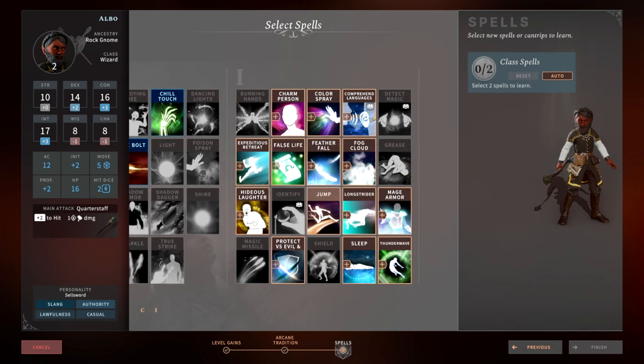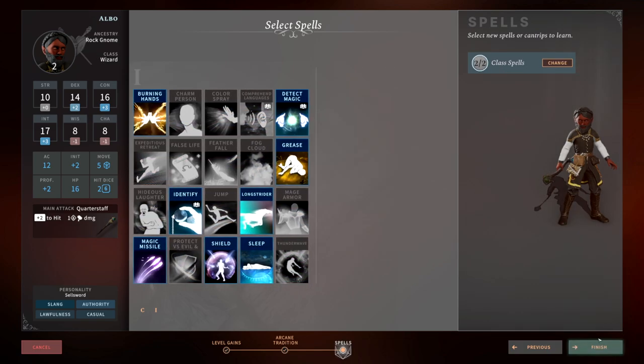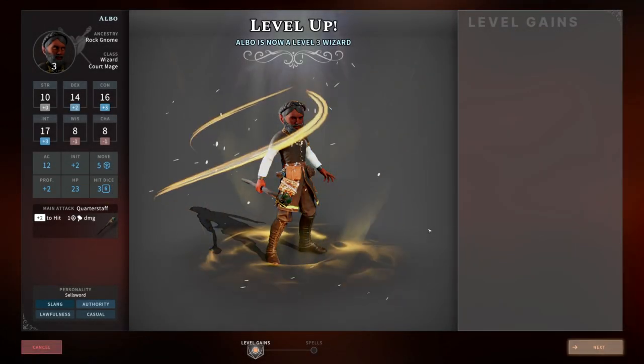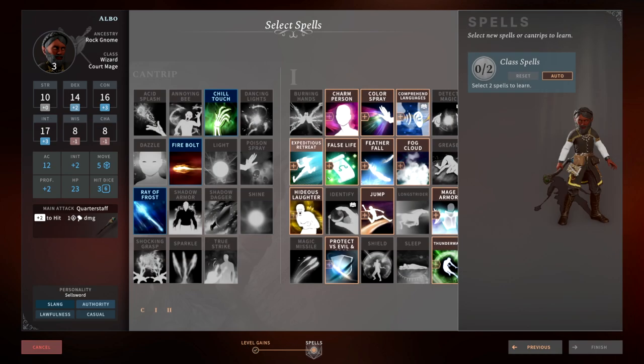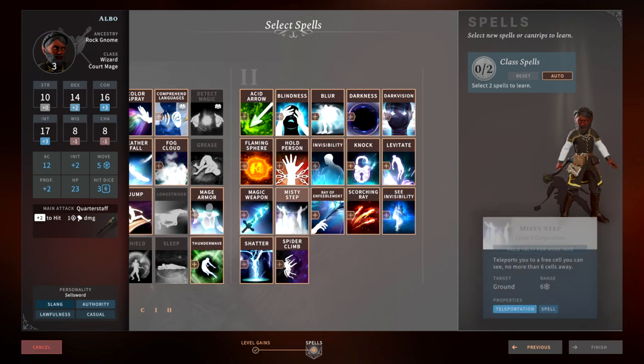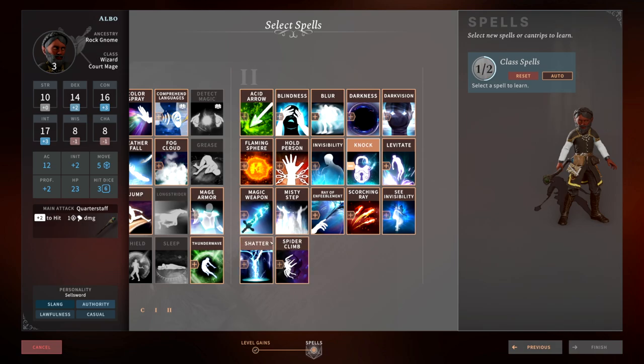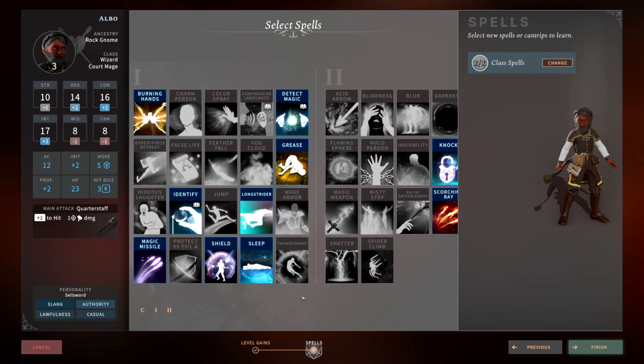That's why we're doing this — because we want an overpowered build. Pick up whatever spells you didn't get before; none of these are required other than the Shield spell. At level 3, nothing huge, we just get our level 2 spells. I like to take Knock because I always have a party member who can't open a chest. Misty Step is good, but you're pretty tanky so you don't really have to move away from anything. I think I'll go with Scorching Ray.